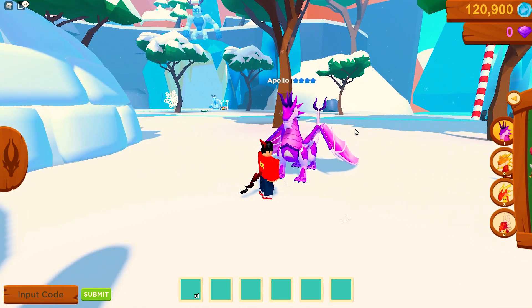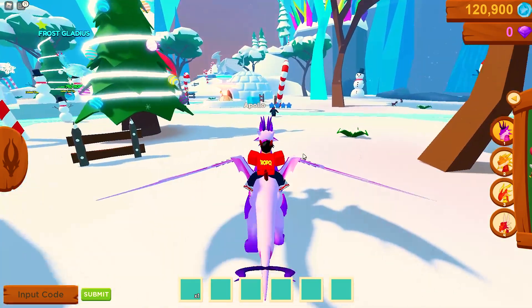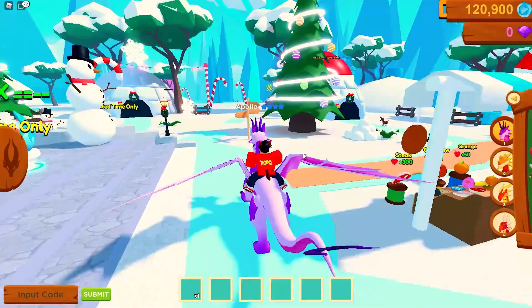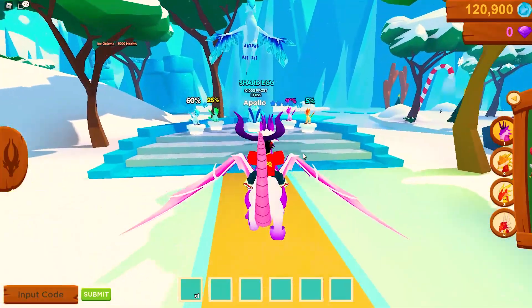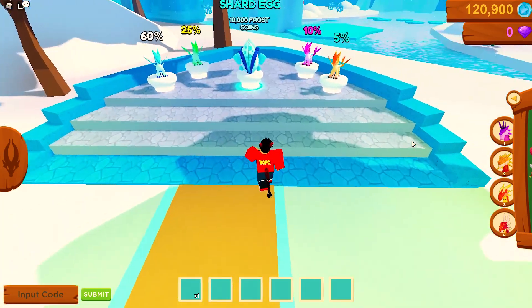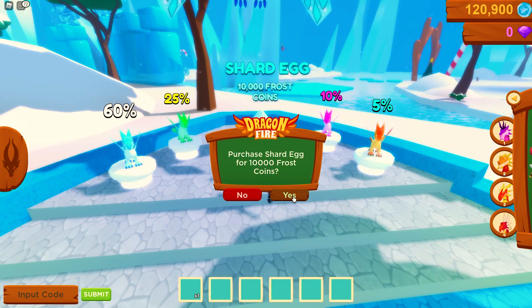We've had a quick look around, we know how to get snowflakes by killing mobs, and we know how to use the feeding mechanic. Now I think it's time for a new dragon — I'm feeling like we should go for a Shard. The Shard is absolutely sick. 10,000 coins each — let's open five of these bad boys. And remember, we can trade now as well!